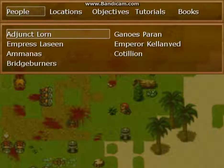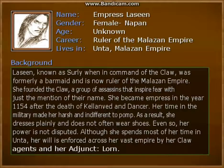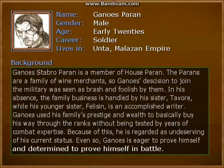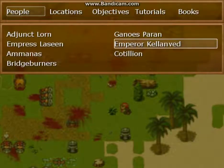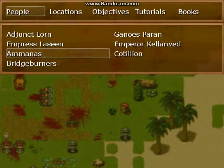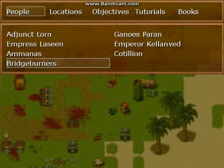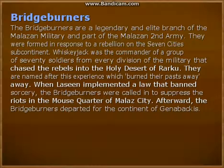That holds true for pretty much all of these — Lucene has one, Ganos has one. The Emperor Kalenved does not have one because he's not featured in the story — he doesn't have a picture or a list — but Shadow Throne has one, and if you know anything about Shadow Throne, then you know it's okay for Kalenved not to have his own picture. Also, this will include groups like the Bridgeburners — they have their own little summary in there.